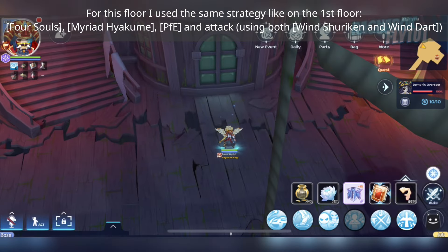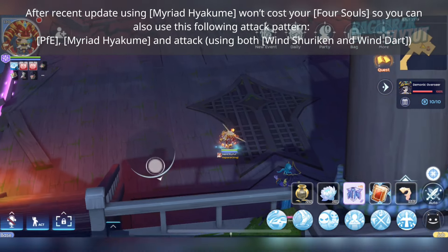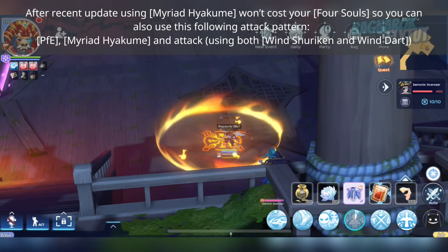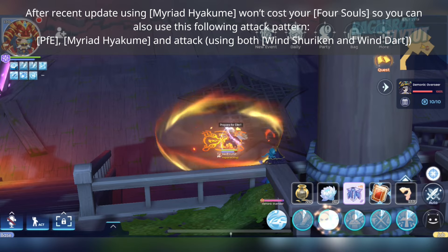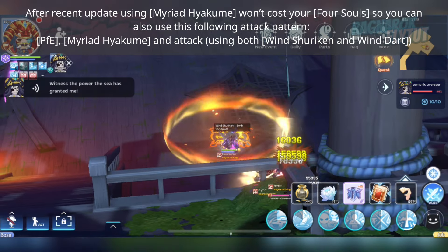For this floor, I used the same strategy as on the first floor. After a recent update, using Myriad Hyakume won't cost your Full Souls, so you can use this attack pattern: Prepare for Elite, Myriad Hyakume, and Attack.